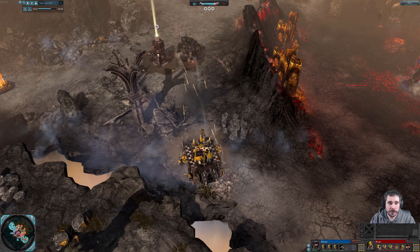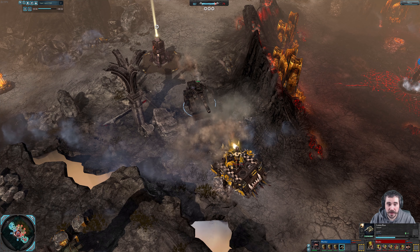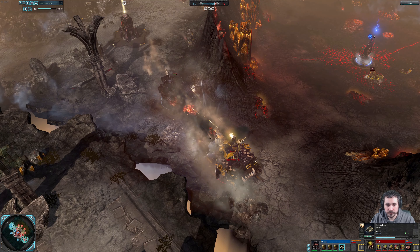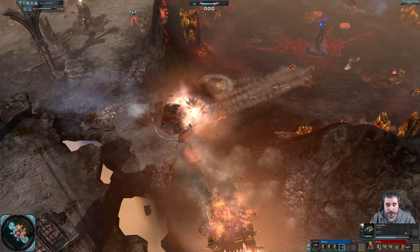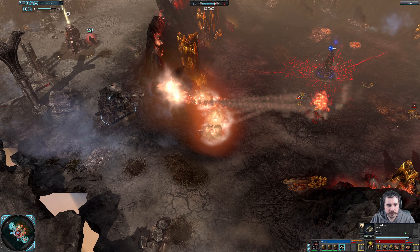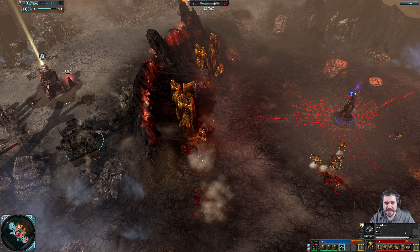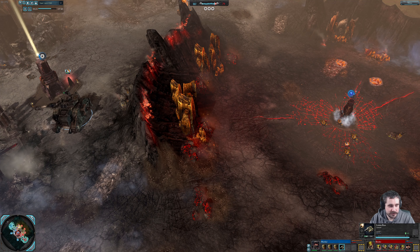There are no vehicles to fight right now. The Leman Russ tank is on the build queue. The Chimera is still being very problematic for the Orc player. I wonder how many squads you need to garrison to utilize those turrets — there are 12 models per squad, so I would assume one is just needed, but he has both squads in there.